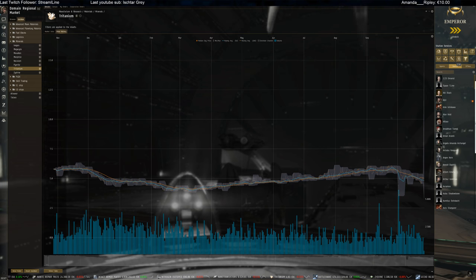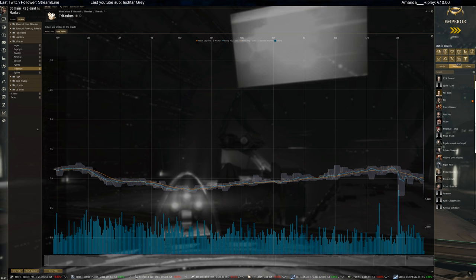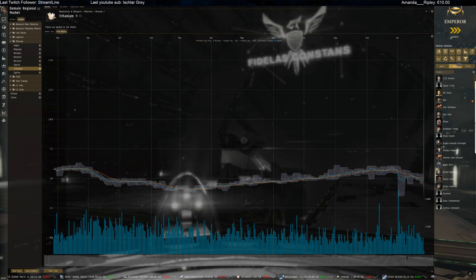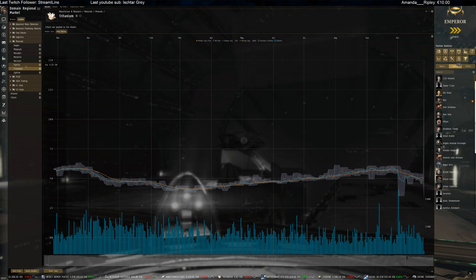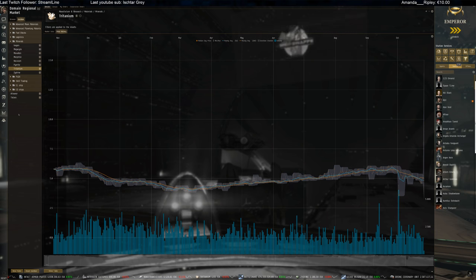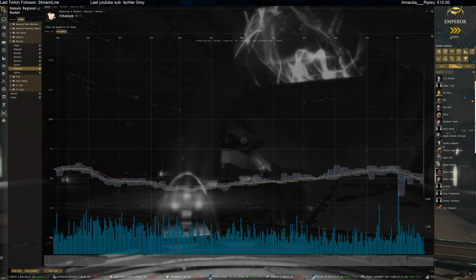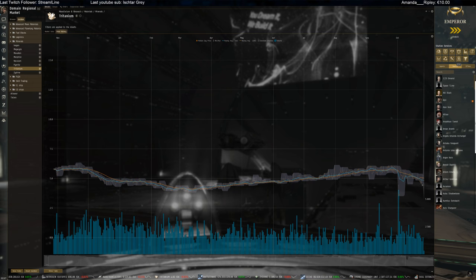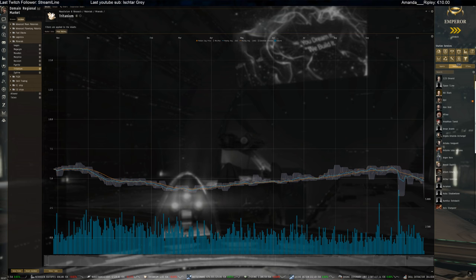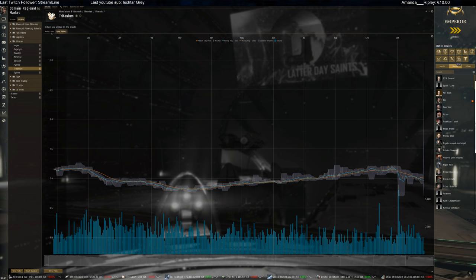We'll take a look first at contracts for BPCs of these - can't find anything on those. We'll start off with minerals first, then skill plex, and probably PI after, because then we had most of the stuff you need to build these. Tritanium is not doing too much - we're seeing still a little bit of a downtrend on the price, with the trend starting to stabilize slightly, showing a small uptrend but staying just below 5 ISK per unit.